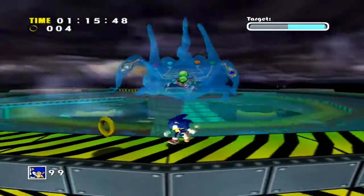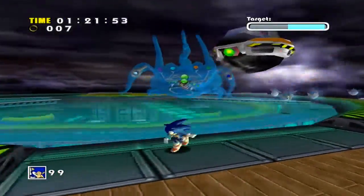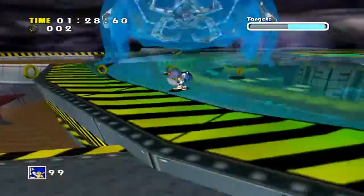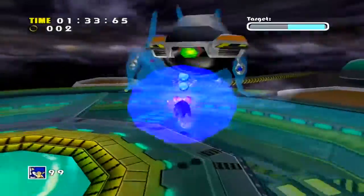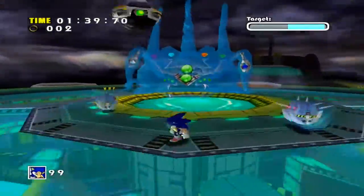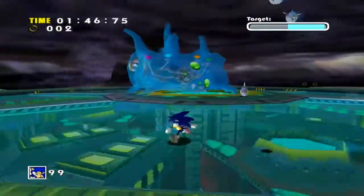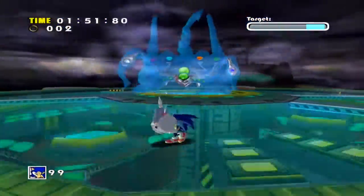Eggman's gonna continue throwing the thing that's destroying Chaos Six, because he's obviously a massive genius, despite his IQ supposedly being really high. You could also just disable a frozen thing and let him suck it up himself — you don't have to necessarily throw it, which is nice. That's another way to do it.